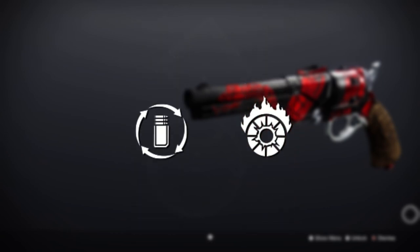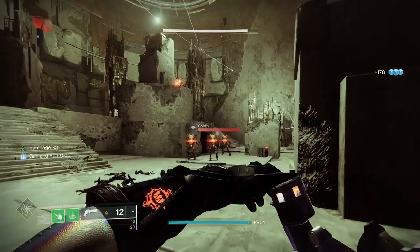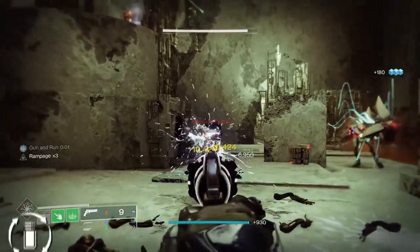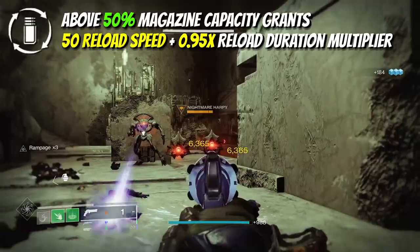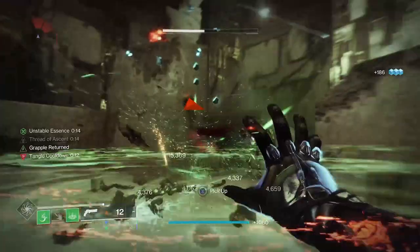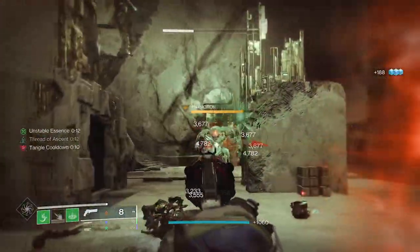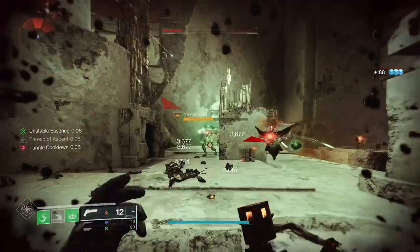However, this endgame PvE god roll is what you should be going for — perfectly viable for Legend, Master, and even Grandmaster content. Compulsive Reloader is a relatively niche perk but it massively boosts the intrinsically slow reload speed that comes as standard with precision frame hand cannons. It's going to max it out at 100 and it even gives a reload speed animation multiplier, making it look snappier on top too.